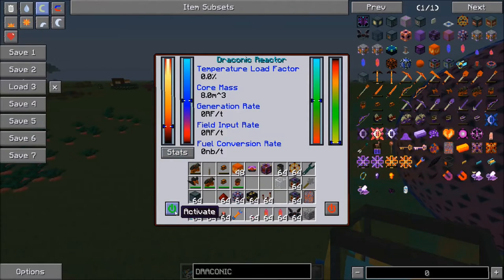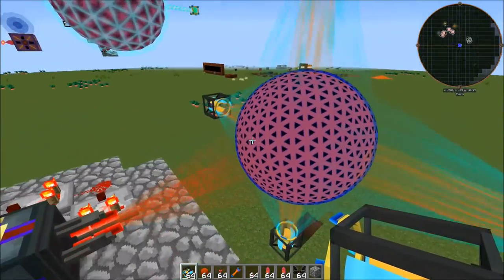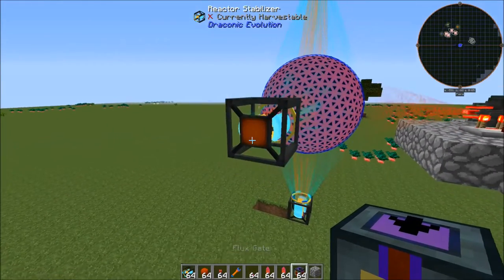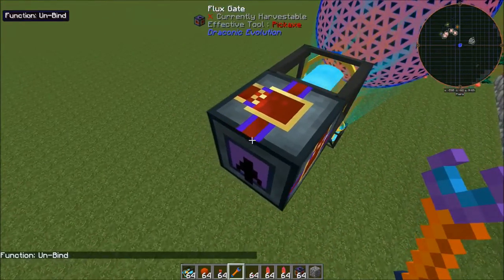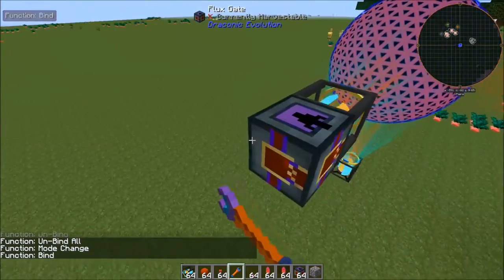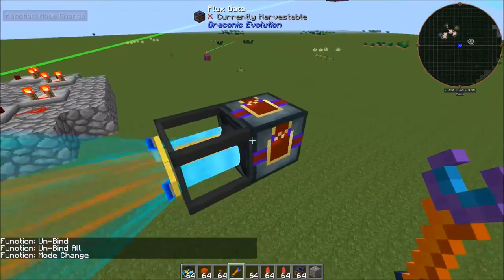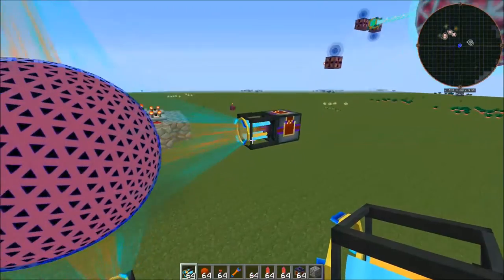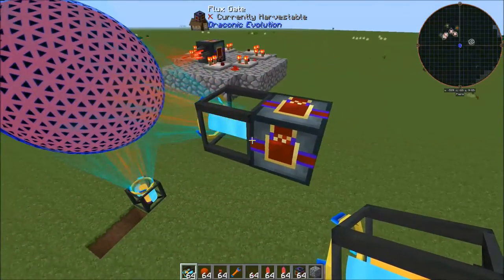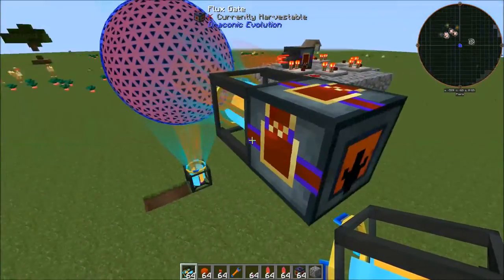Now that that's done, it's not doing anything at this point, so we can hit activate to start this running. However, we have no setup for transferring the energy out that we want to use. So we're going to put down another flux gate. You can use the crystal binder set to mode change to rotate your block. This time we're going to set the purple side to the reactor stabilizer, because all four reactor stabilizers function as your energy output. Any energy that you need to move out of this can be removed through the back of the reactor stabilizer — you'll see there's a little output there on the back.